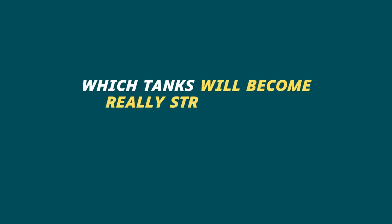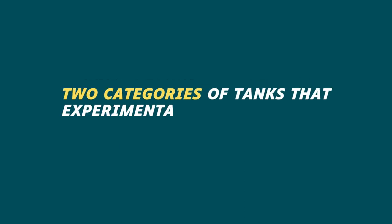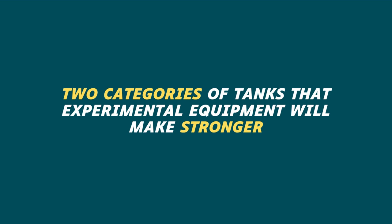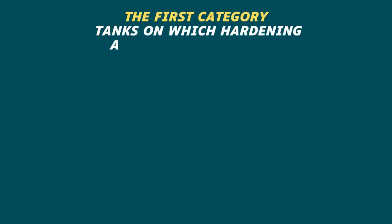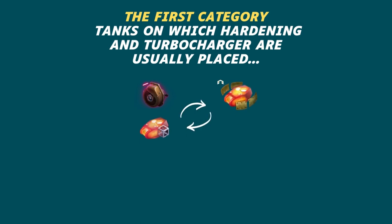Which tanks will become really strong after installing experimental equipment on them? There are two categories. The first category: tanks on which hardening and turbocharger are usually placed. It is very good to replace these two equipment pieces with the survival improvement suite and mobility improvement system. Why? They will have almost the same indicators of HP and engine power.